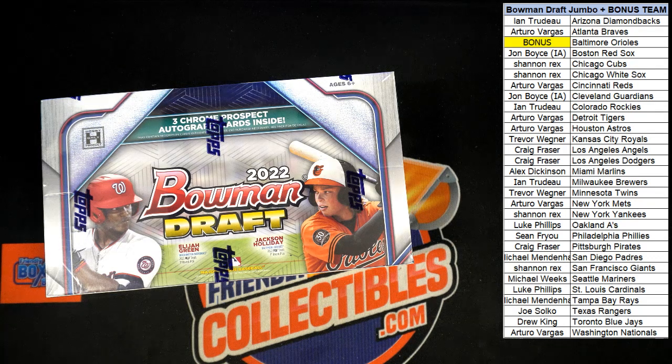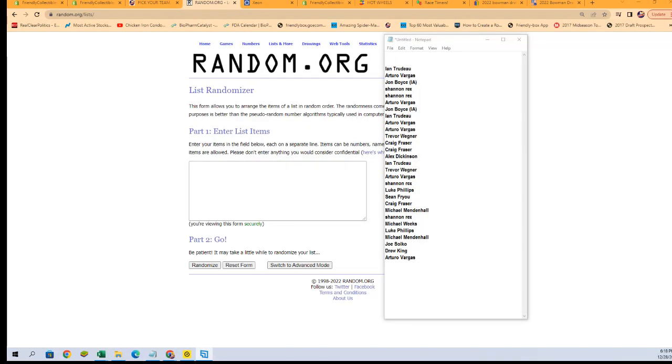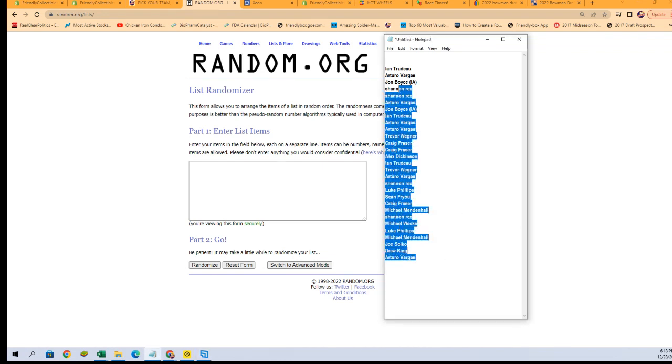All right, it is time. This is 2022 Bowman Draft Jumbo Baseball Box 209. This is a pick your team break. We have all of the teams already decided except for the Baltimore Orioles because those are a bonus. We're going to randomize all of our owner names seven times and the name in the number one spot at the end of seven will get the Orioles.